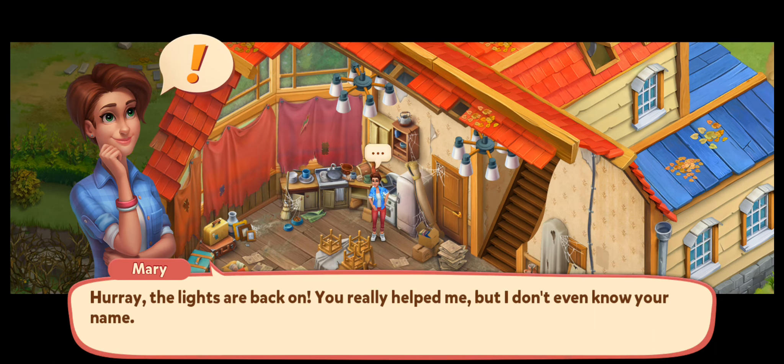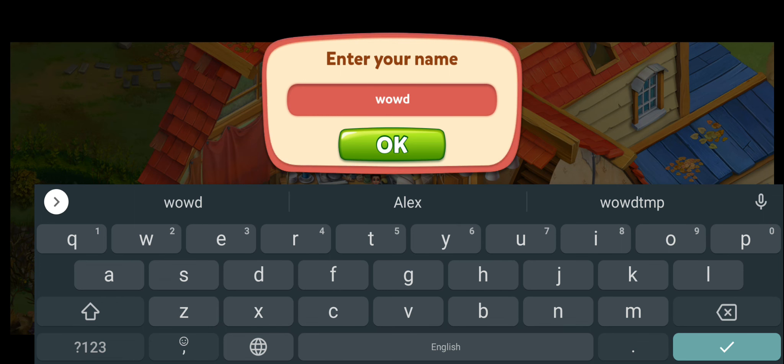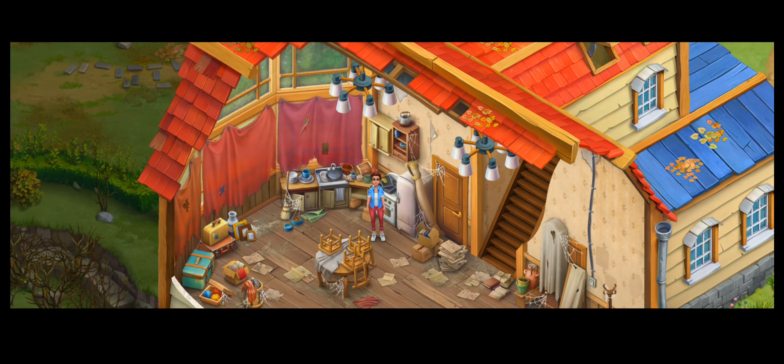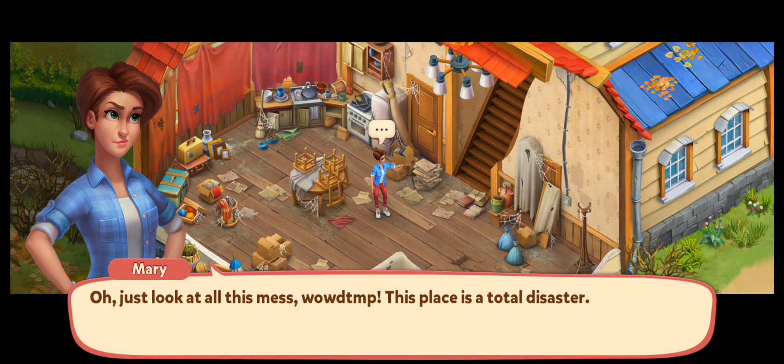Hurry, the lights are back on! Hooray, the lights are back on. You really helped me, but I don't even know your name. Well, let's tell you my name is Wild D-T-M-P. Yes, that's my name. Don't wear it out. Just look at all this mess. Wild D-T-M-P, this place is a total disaster.